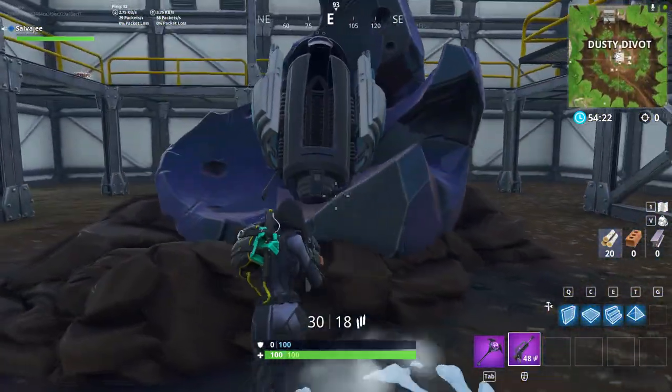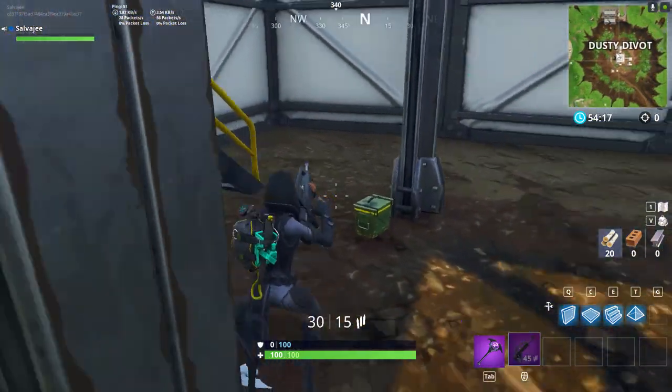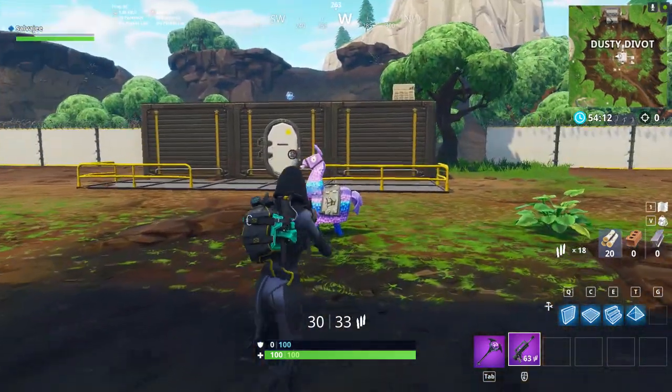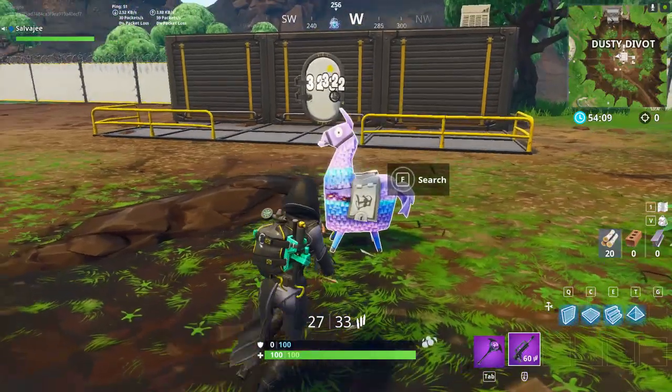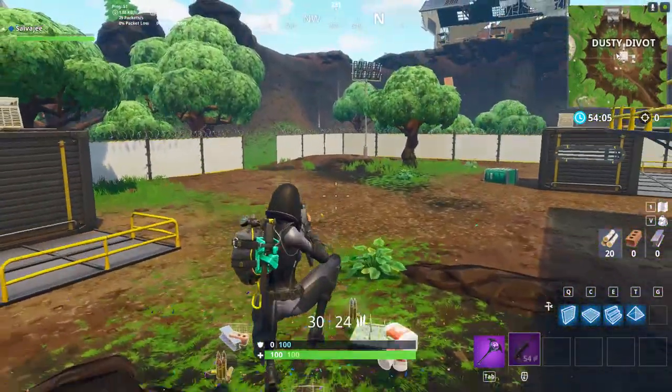Alright, it seems the colors on this have gone away, which is pretty cool. Let's open up this ammo box, and let's open this up. Hopefully we get a launch pad from this llama — let's shoot it. No launch pad from this llama, but it's okay.